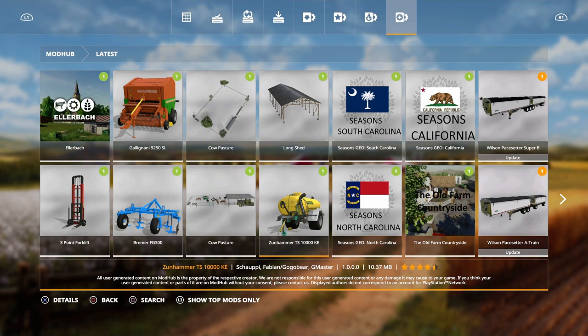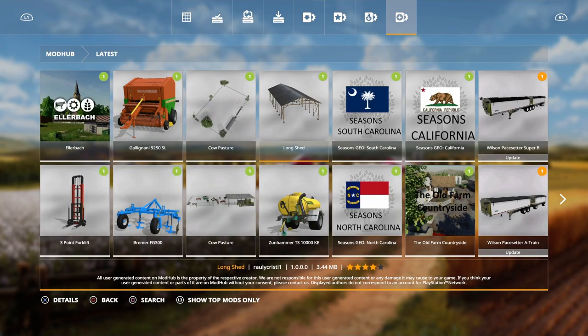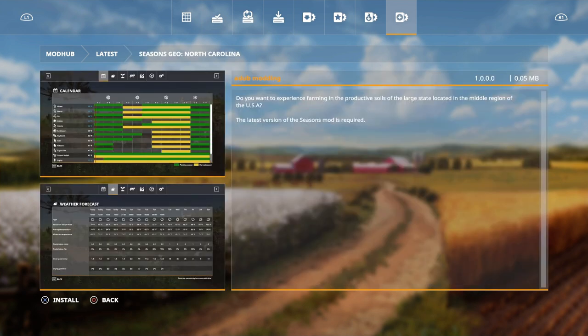We have a long shed - it's a shed which is really long by Rally Christy, a long placeable shed. At least you can drive in and drive out. Then we have a new Seasons Geo for North Carolina - that doesn't look too bad, at least you can get stuff in the ground straight away by Adub Modding.